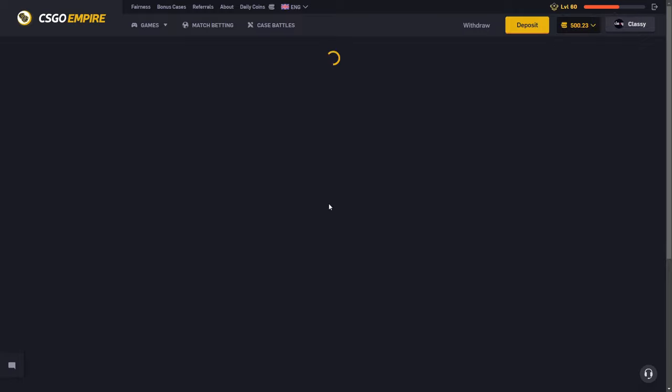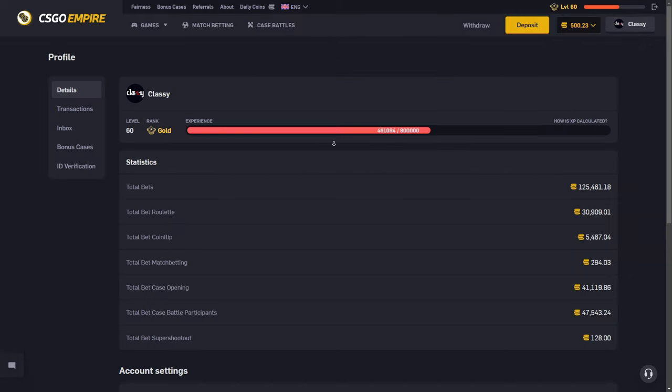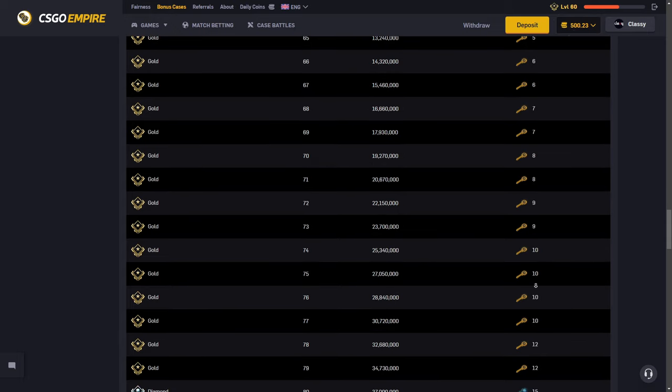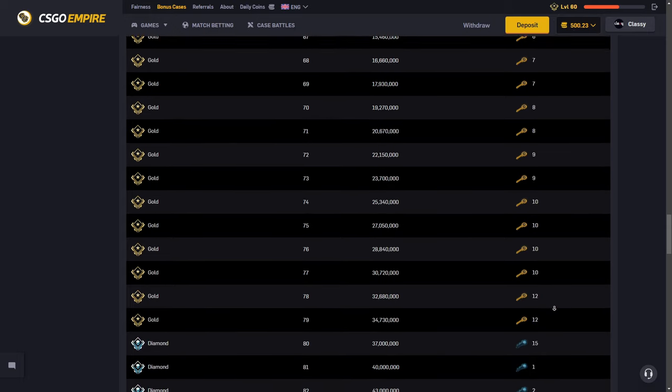We only get three keys for the next level — it goes three, three, three, only until you get to the higher levels. That's when you start getting 12 per level. So we're level 60 and for the next one we're going to get three.